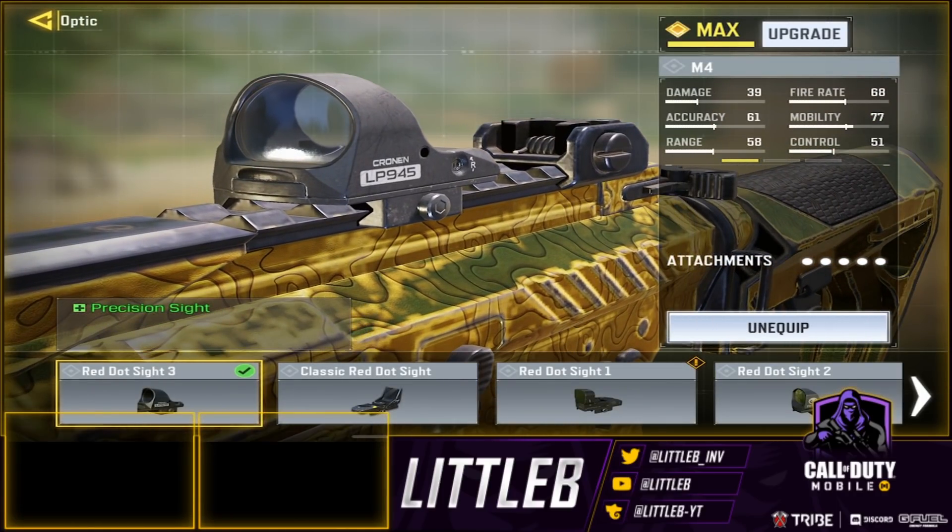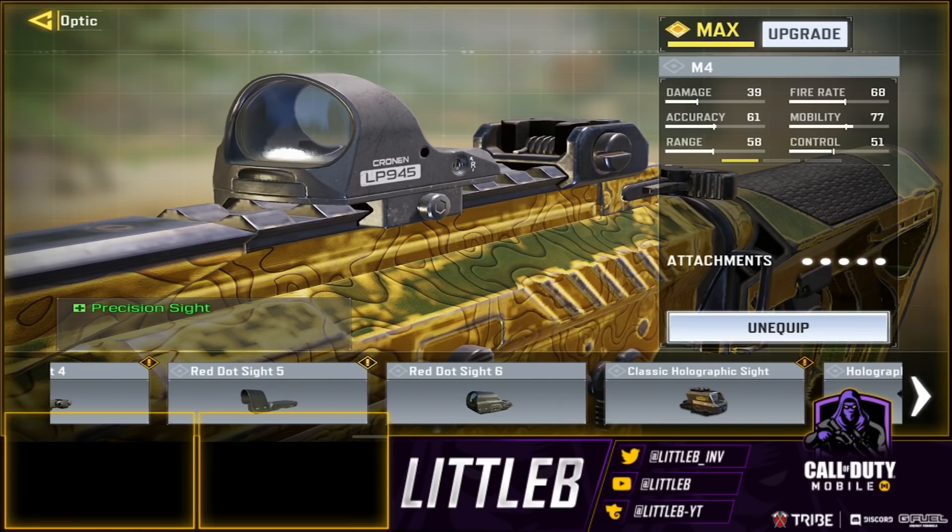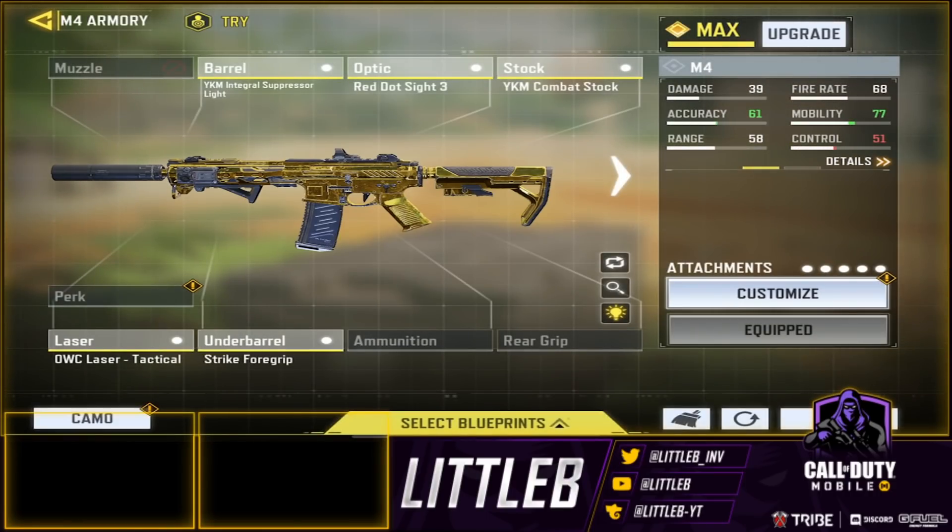So for the optic, I don't really personally like the M4 iron sight. It's all preference — you can always use the iron sight and use something else like an extended mag or something like that. But in my opinion, I like the Red Dot Sight 3. You don't have to use it, you can use all multiple sights. It's all up to you, it's all personal preference.